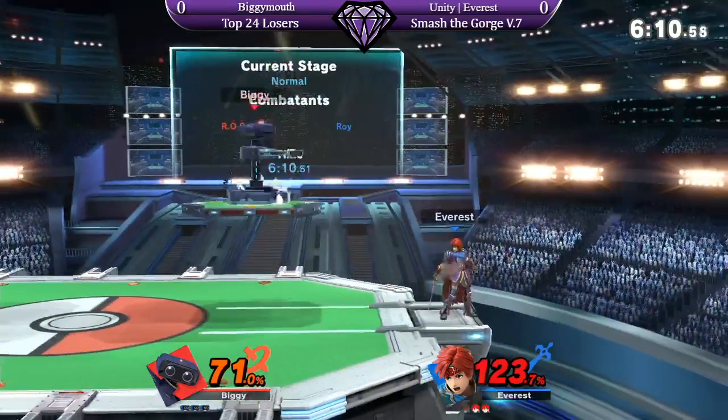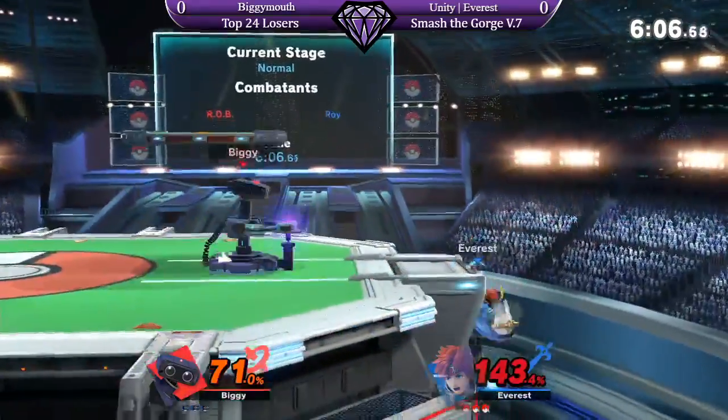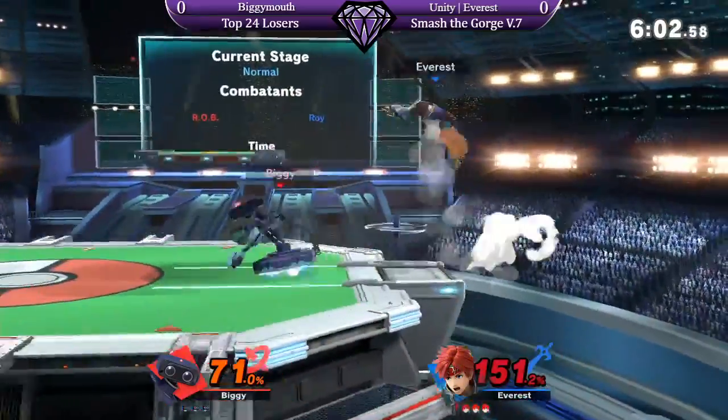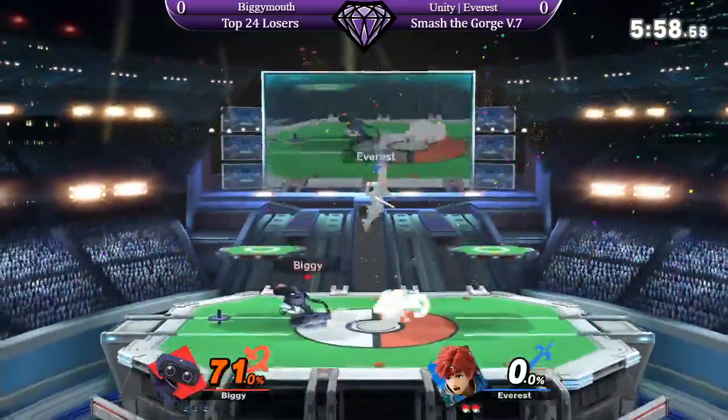Right now, Everest feels like he's just had this Rob all over him the entire match. She cannot get away from him, but he's definitely not at a huge percent deficit. Another hit in F-Smash when Ceil just produced his robot stock — but a big back air is going to take the stock for Biggie.